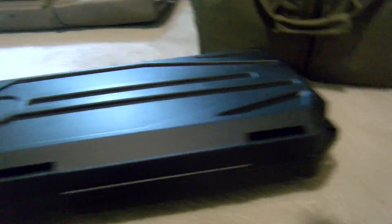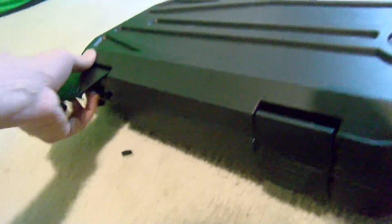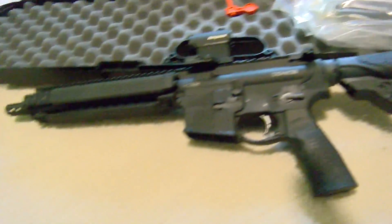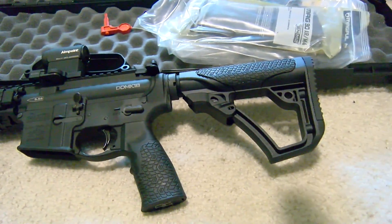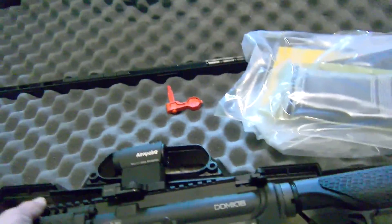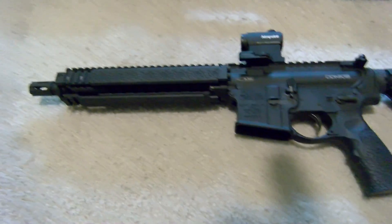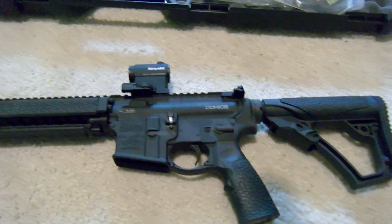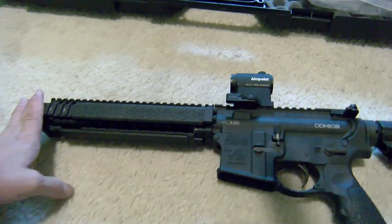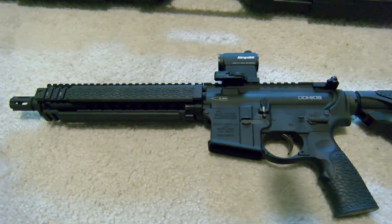First of all, we're going to open up this bad boy. What is in the case? Look at this — ladies and gentlemen, this is a Daniel Defense Mark 18. That's right, the same weapon used by JSOC, but I have the civilian variant. This is a short barrel rifle. I put in paperwork for it last March, and I just got approved this week and could pick it up. This is a 10.3 inch barrel, shoots 5.56.